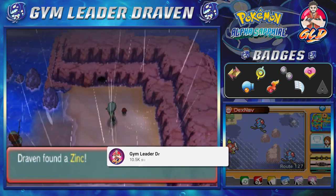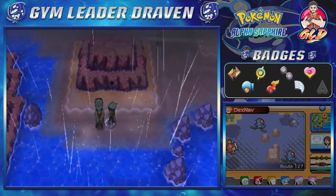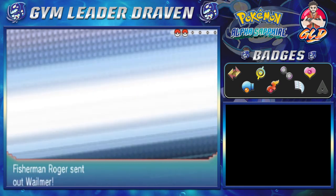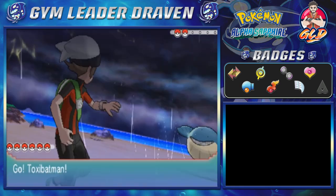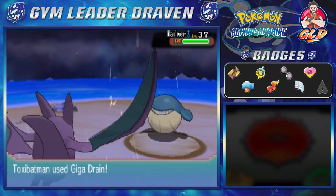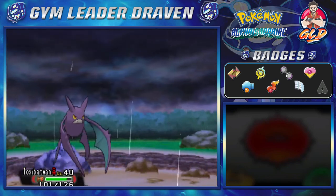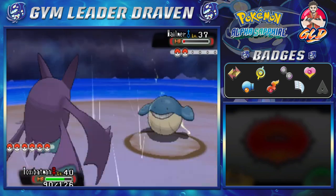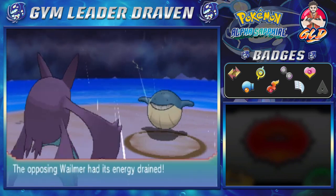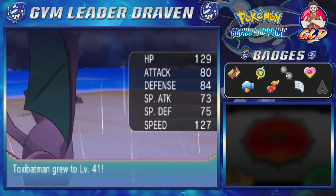There is a secret base right here plus an item. There's another person right here — yes, there is. We're going to be battling everybody. Here we go, taking on Roger. He is coming out with a Wailmer. Here I am coming out with Toxic Batman, going straight for a Giga Drain. This guy has been equipped with some kind of root item so it can drain some more. Giga Drain for the win — more HP for all of us. Wailmer defeated, and level 41. That's always nice.